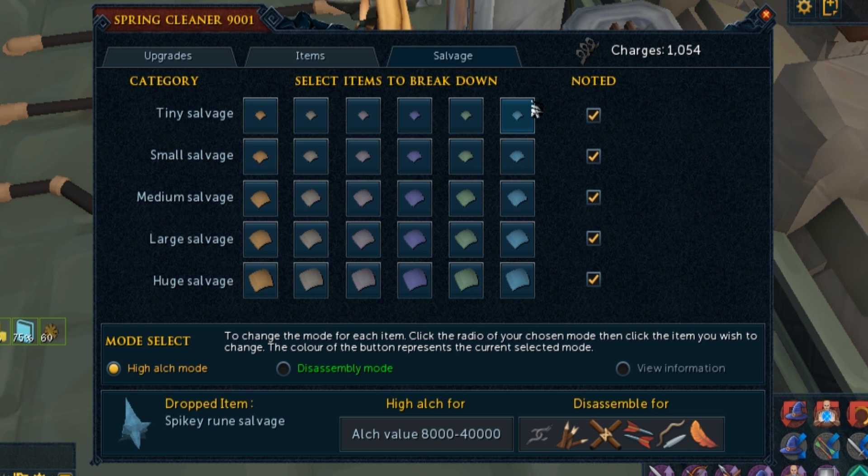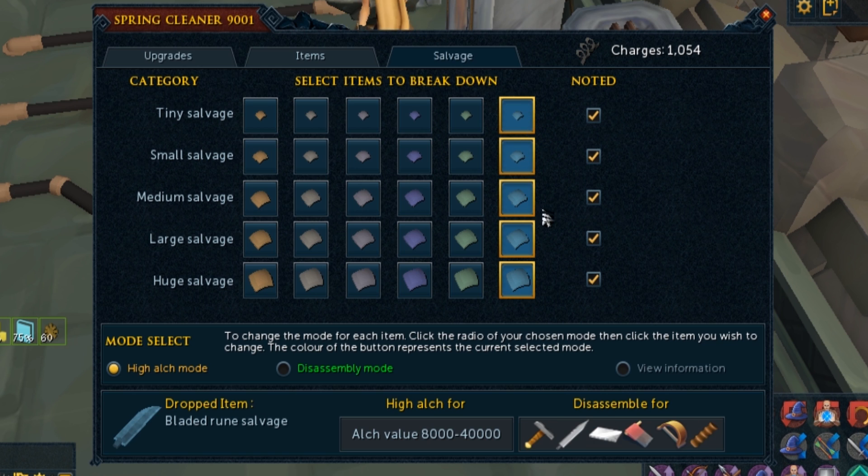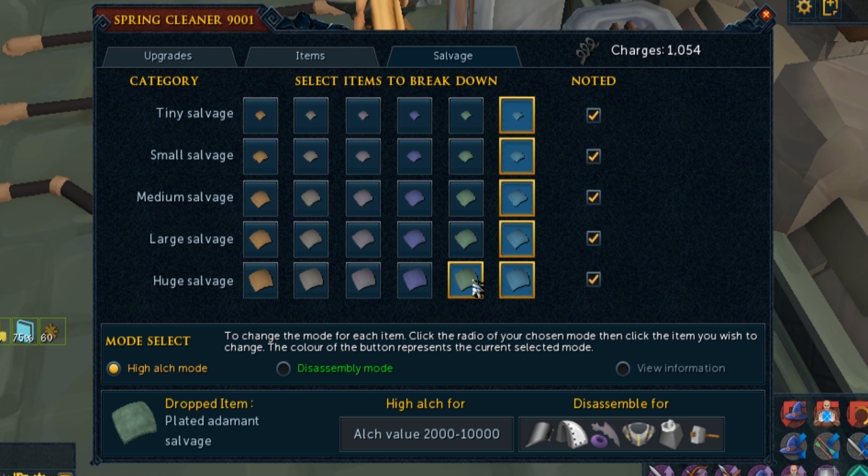For my setup, I make sure it alches every single rune one. All of the rune salvage is worth alching. The rune alches 8k per tier: 8k for the tiny, 16k for the small, 24k for the medium, 32k for the large, and 40k for the huge. I also alch the biggest addy one because that alches for 10k. Then I leave the other addy ones to drop on the floor because I alch those myself as it's cheaper than a spring. It's 2k for the tiny addy, 4k for small, 6k for medium, 8k for large, and 10k for the huge. So I only really warrant using a spring on the huge.